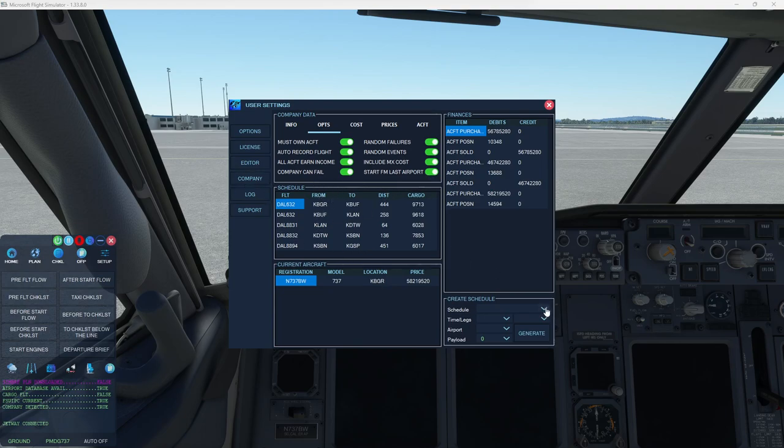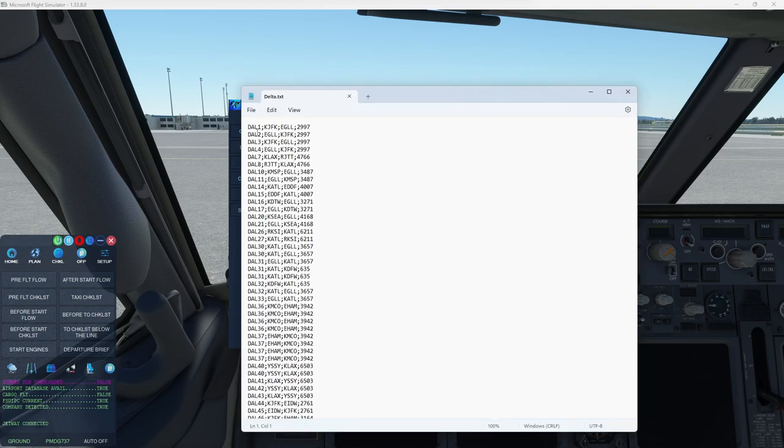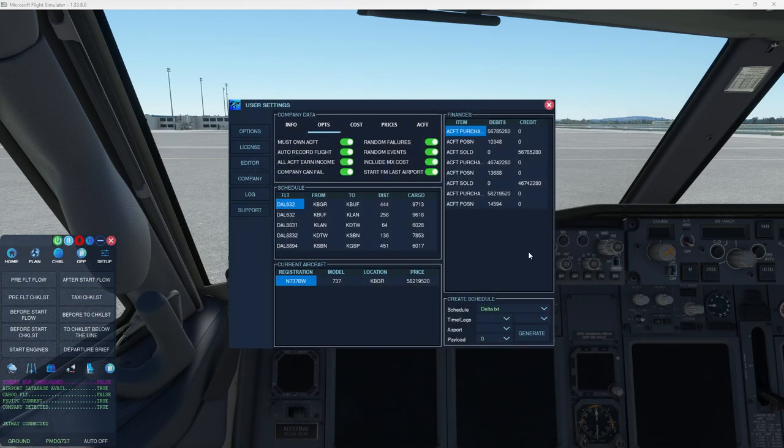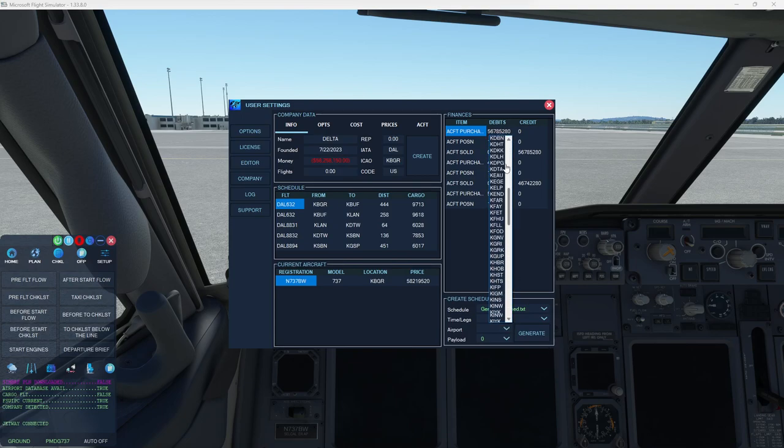If this option is enabled, as you can see, this is the schedule that has been generated. I generated this using the option down here. I actually have a Delta flight schedule. The schedules are by purpose super easy. So if you want to make your own schedule, or download a real life schedule, you can do that here. This is Delta's world schedule — just the flight number, from/to, and miles. This is the current real-life Delta schedule — it's just a simple text file. When you create your company, FSFO will generate you a schedule based on your country code. Here you can see the country code is 'US,' so all US airports will be used.